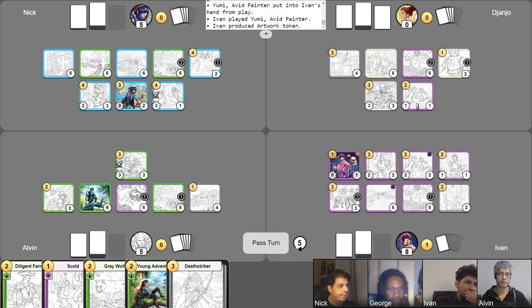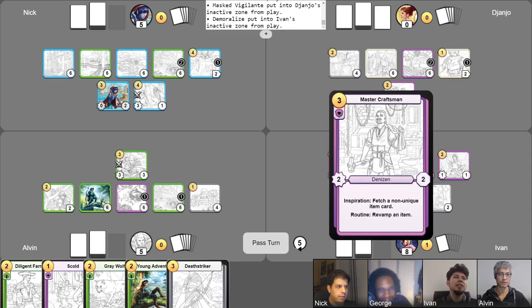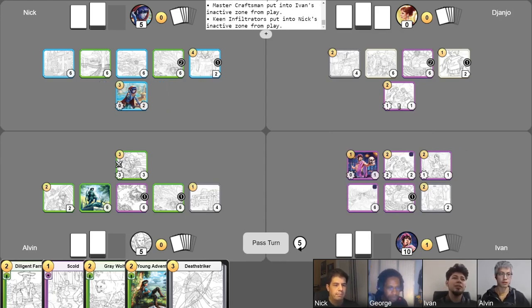I'll be using Demoralize now before I forget. I'll be using one Demoralize on Masked Vigilante and the second one on this Cunning Strategist. This guy's probably outlived his usefulness. So I'll run my Master Craftsman into Keen Infiltrator, and that'll score me two more points. I'll end my turn like that.